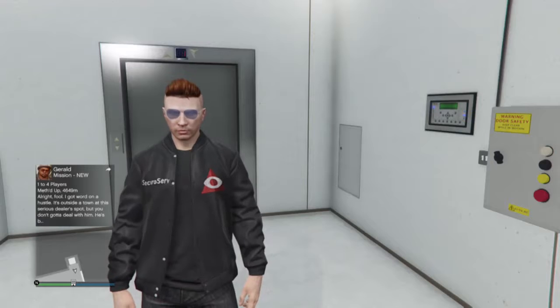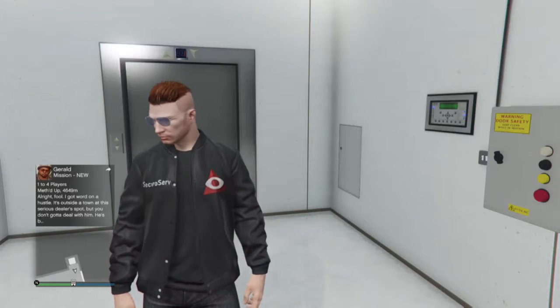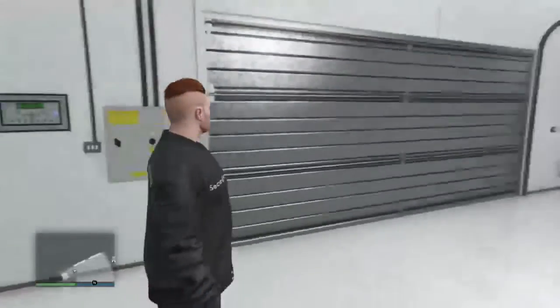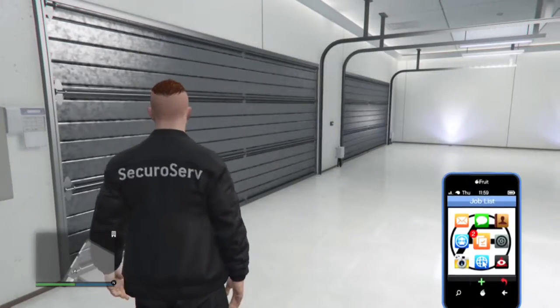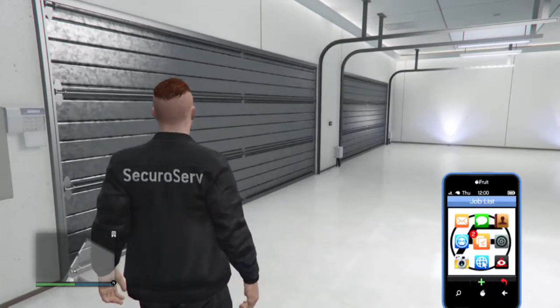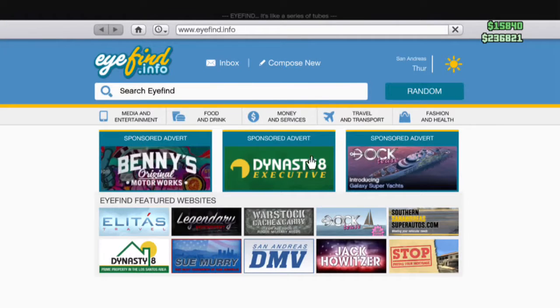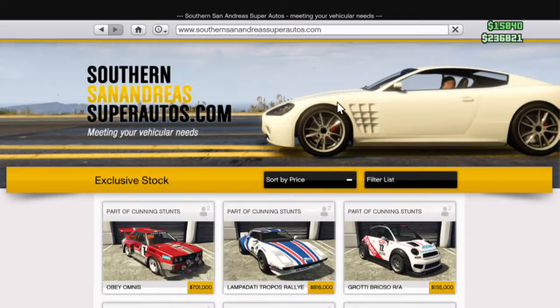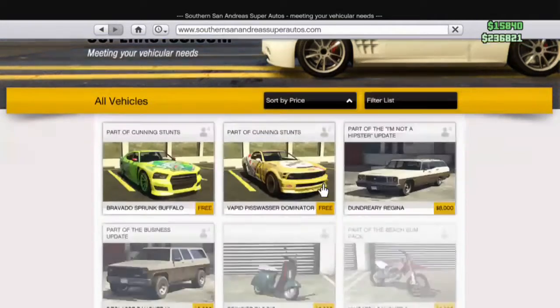So now you're in your garage. Your helmet will disappear because now it's rendering as if you're in the Cunning Stunts. Now what you want to do is go to your phone, go to the internet, and go to Southern San Andreas Super Autos. You want to sort by price and there you go.